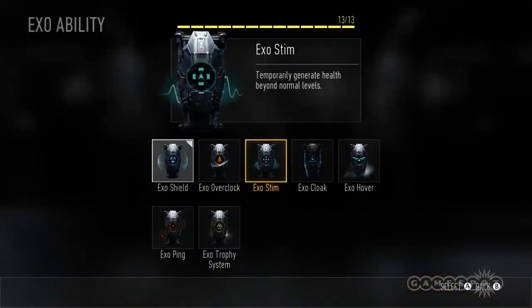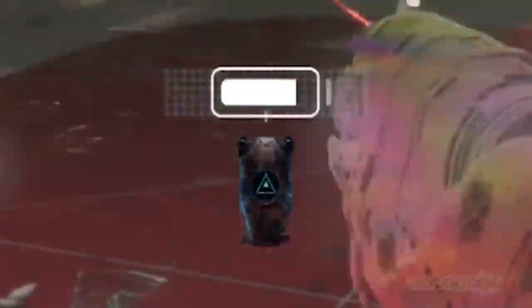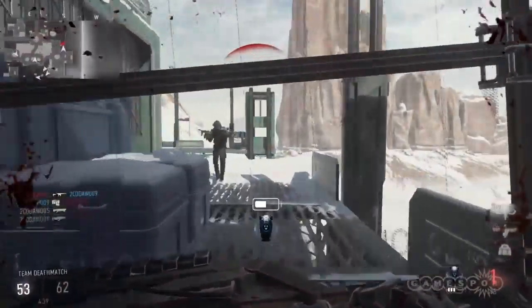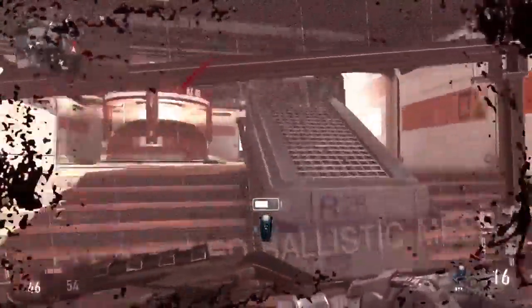Choose one of seven EXO abilities that cater to your playstyle. Be wary, though — your EXO battery offers a finite amount of power per life, so use it sparingly. First up, the EXO Shield. Say you're pinned on top of a roof with minimal cover to dash for — whip out that shield and prolong the hail of gunfire, giving you time to prepare for your next plan of action.